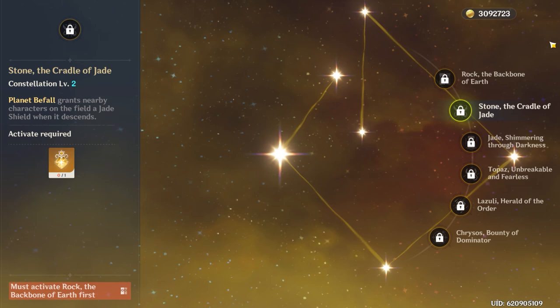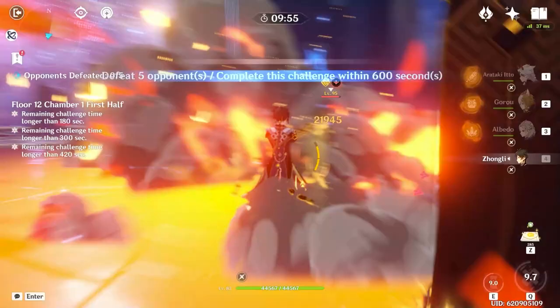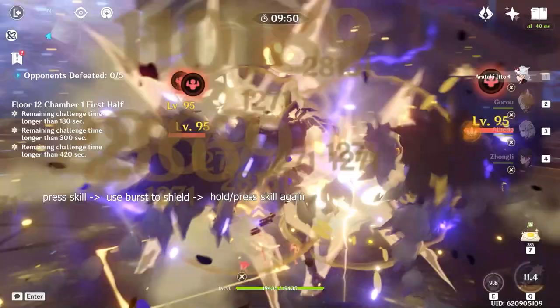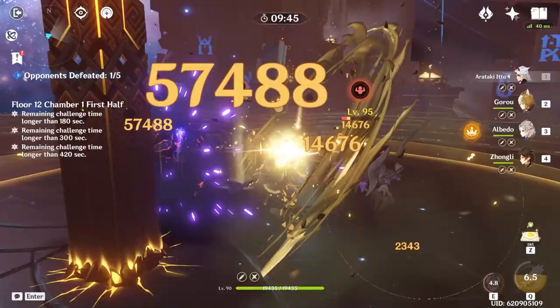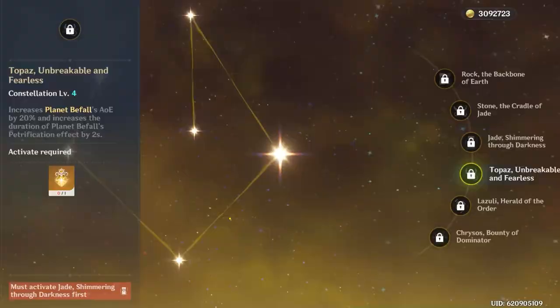At C2, Zhongli's burst now applies a jade shield to nearby allies, including yourself and your co-op allies. A friend and content creator, Ark Revener, had to explain to me that this works well with Zhongli's C1 because it allows you to press his skill, use his burst to apply your shield, and then hold the skill after your shorter press cooldown so that you can now have your shield AND 2 pillars up in a matter of seconds. So although these 2 constellations definitely aren't necessary, they do theoretically double his energy generation, damage, and damage radius without sacrificing rotation time.